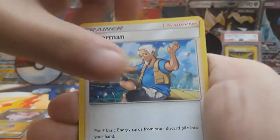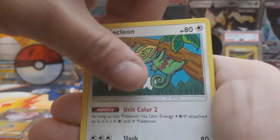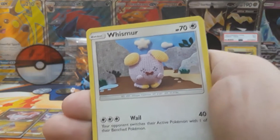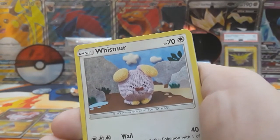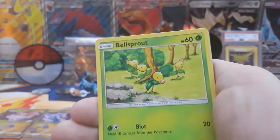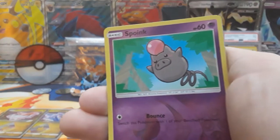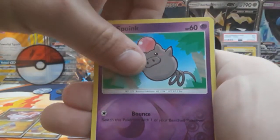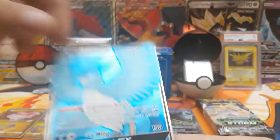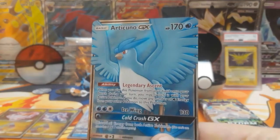Next pack we start with a fairy energy. Fisherman, Pupitar, Togetic, Kecleon, Slugma, Larvitar, Whismur. We haven't had any Tyranitars — that's a pretty cool holo, I think one of the best ones here. Bellsprout, Wailmer. Our reverse is going to be a Spoink. And then our rare is going to be a Full Art Articuno. Awesome card — my favorite legendary bird.